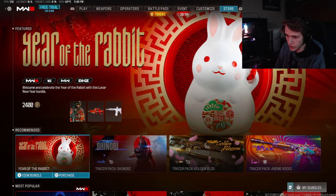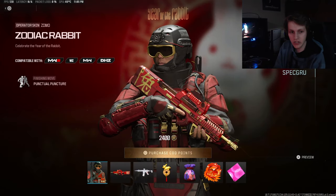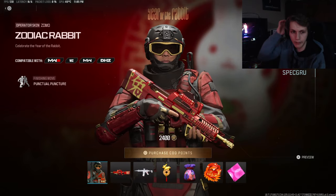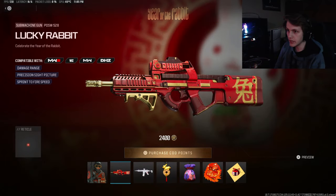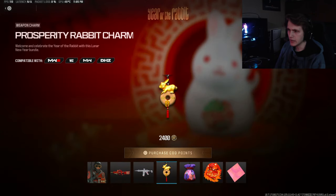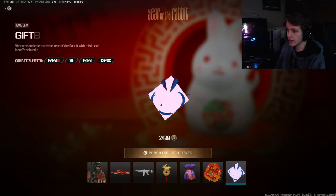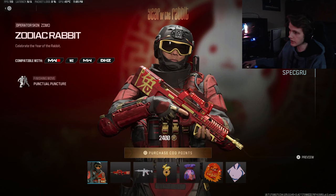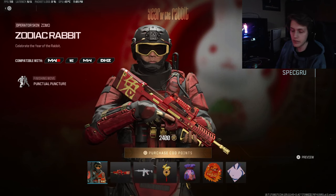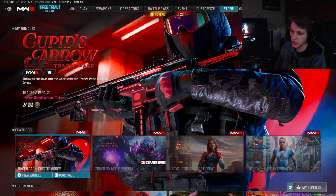They also have in the shop the Year of the Rabbit, which I think was the previous year's lunar new year — I'm not entirely sure when that was. It's got a PBSW which is a P90, a Chimera blueprint, a rabbit charm, a fortune pouch charm, a great dragon emblem, and the Gift of Abundance. It's a little cheaper — it's not 3,000, but it's definitely not cheap.